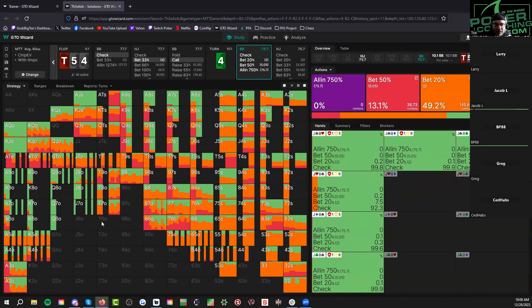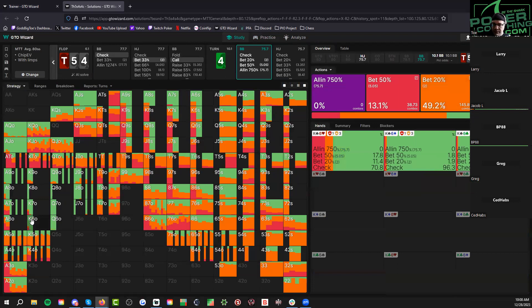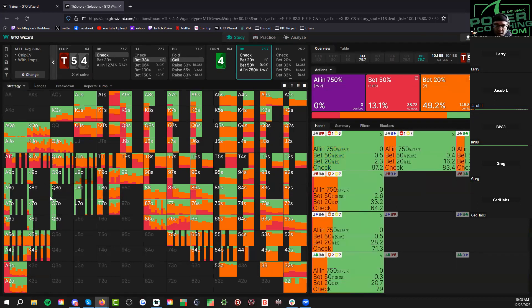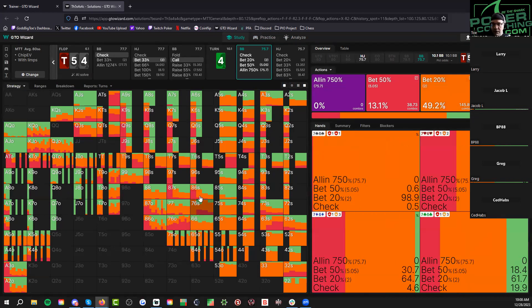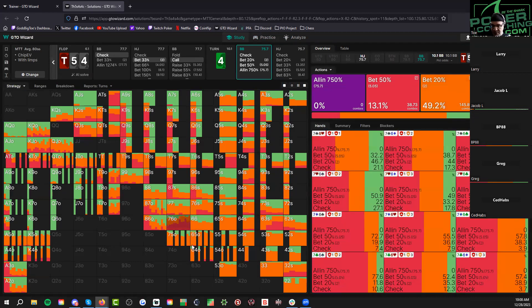We're check-raising three-x almost always, ten-x just sometimes, and flush draws just sometimes. Are we check-raising all our ten-x? Yep — all our tens, except ten-three sometimes. Not all our threes, which is interesting. I think that's a factor of the fact that we only have 17 bigs. And then obviously flush draws. All of our trips, underpair second-pair mixing, and flush draw nets.